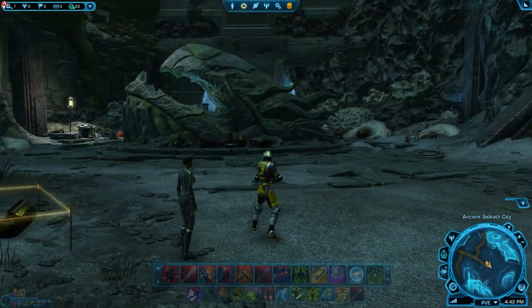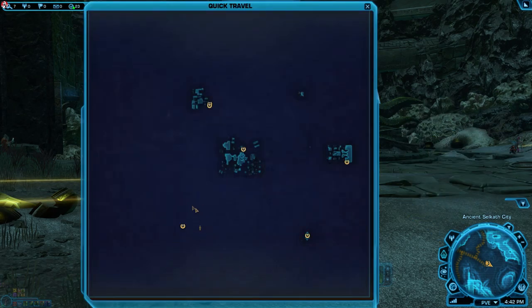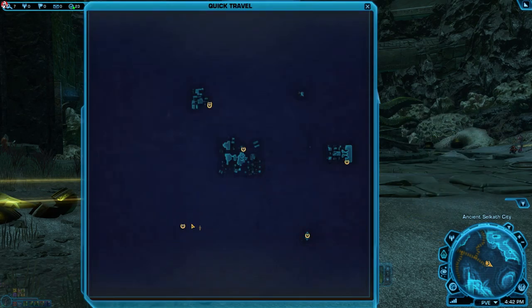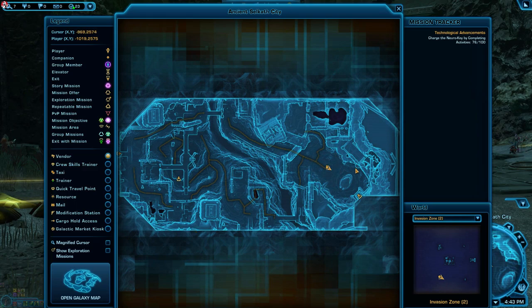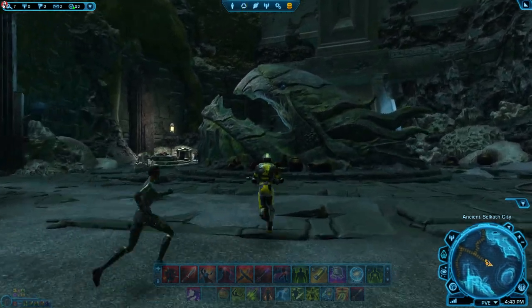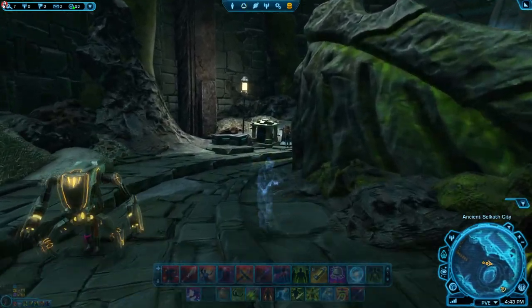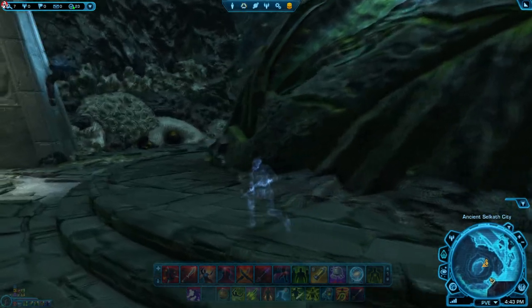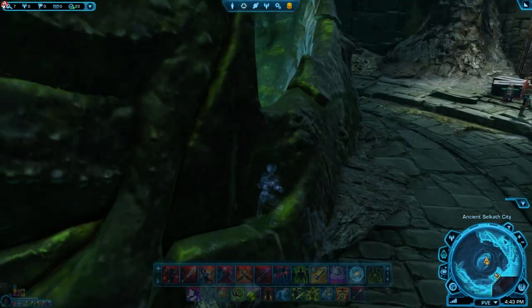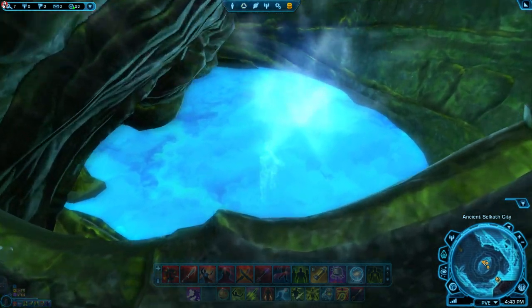Number three: Get devoured by the progenitor. The progenitor is supposed to be a giant Faraxa shark from Star Wars lore, but since you can't actually be eaten by a shark, you're instead looking for a statue of a giant fish or shark, also found in the ancient Selkath city area. This giant statue is on the far east of the ancient Selkath city map. If you have trouble jumping into its mouth, go around the back where there's a mini set of stairs to climb up.